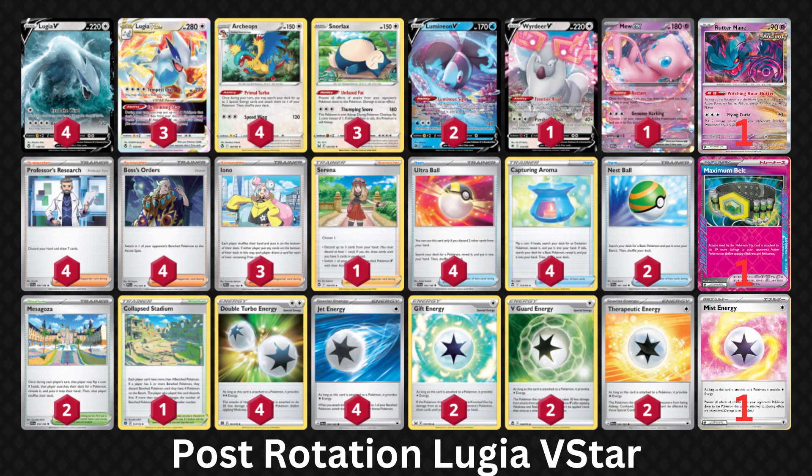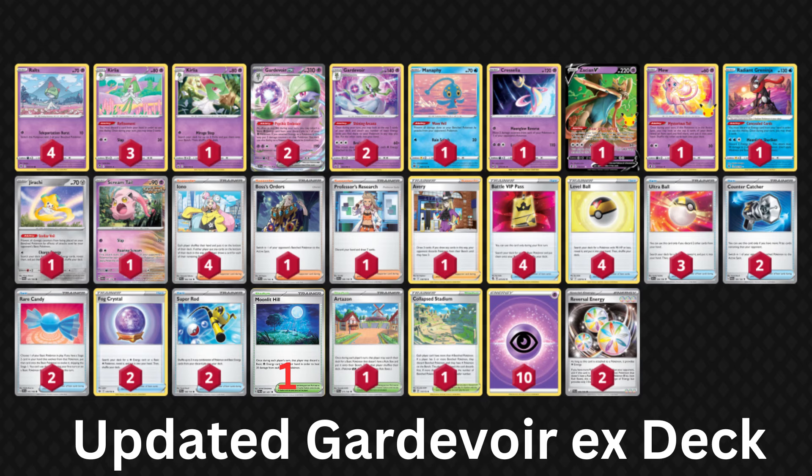I'll have plenty more videos about rotation and Temporal Forces as we get closer to the end of March, but for now let's go to Gardevoir. With the release of Paldean Fates, Gardevoir EX gets one new card: Moonlit Hill. This stadium heals 30 damage from all of your Pokémon, provided you discard a Psychic Energy from your hand. So while Lugia doesn't gain anything from a set with like 10 new cards in it, Gardevoir does.